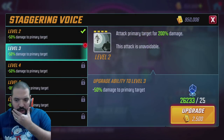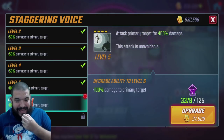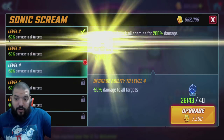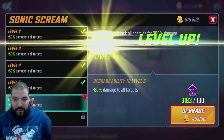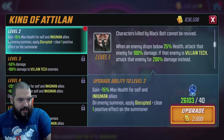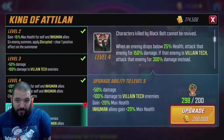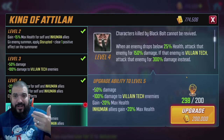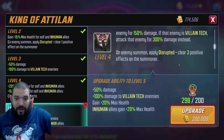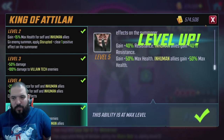The tier 4 abilities I'd really look at are his passive without a shadow of a doubt, and probably his basic as well — his basic looks really spicy. He might be one of those characters that eventually gets everything tier 4. However I've only got enough for one, and from looking at his kit, his passive is where it's at. We've taken him to 6-6-6-1. That's 37k at level 65 with four red stars. The damage to Villain Tech is going to be ridiculous — 50% damage plus 100% extra damage means effectively 400 damage to the likes of Ultron.